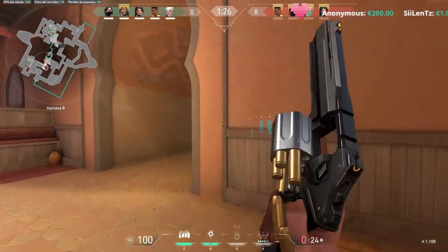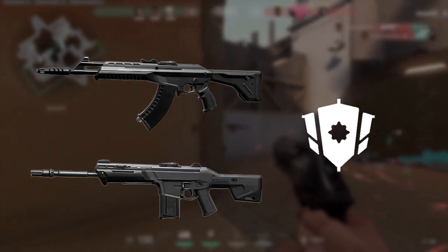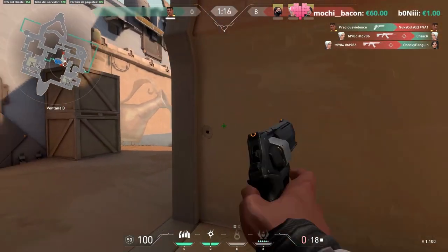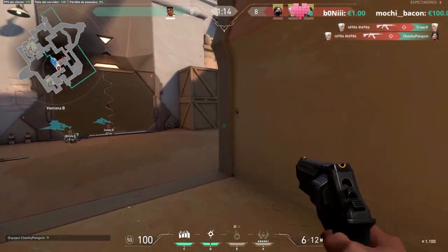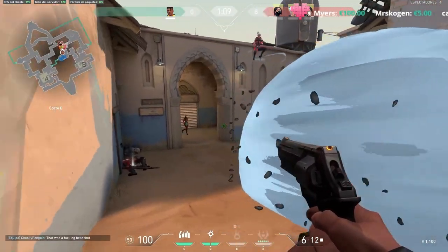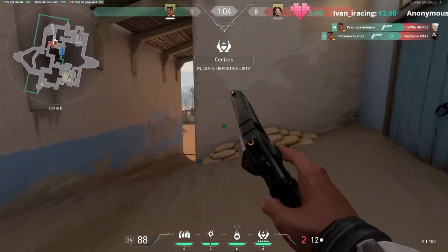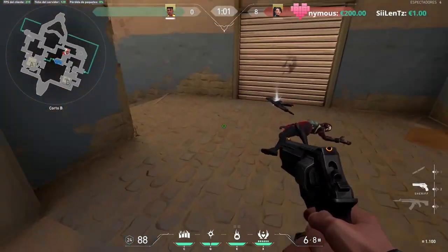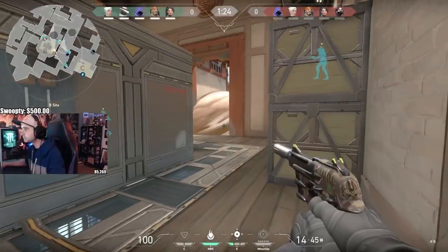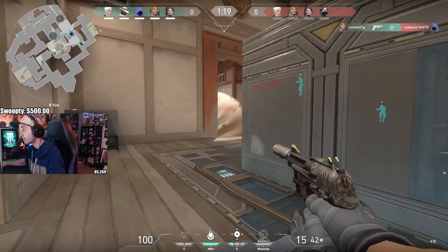You want to hit those thresholds so your whole team can buy Vandals, Phantoms, and full armor — that's what puts you on a level playing field with the enemy. Consistently buying subpar weapons with full armor every round can put you in a perpetual rut of losses. Unless utility can genuinely flip the matchup, think hard about its cost — buying all utility plus a Sheriff and then losing again leaves you still unable to buy good guns the following round.